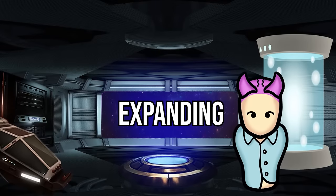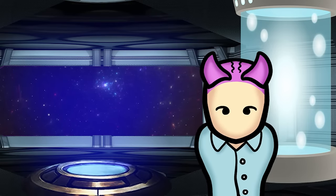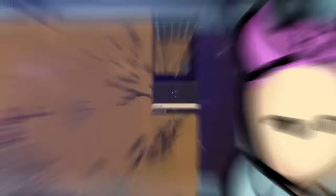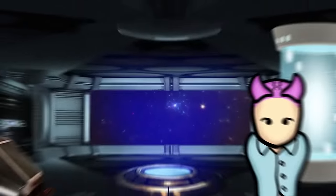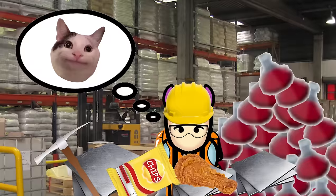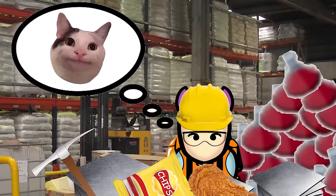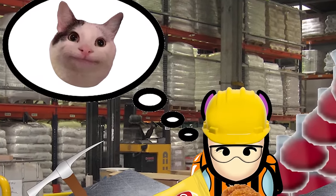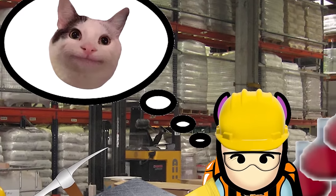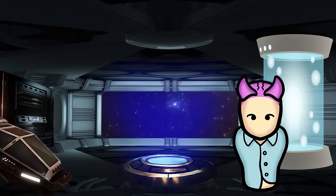Now that you've mined a bunch of ore, one drill and furnace isn't going to cut it for the whole game. Time to expand, with the main priority being crafting more drills. Move your cursor over the drill in the crafting menu — you'll notice two lists of materials: drill components and the raw resources necessary. You can ignore that first list for now, since the game allows you to directly craft a drill without making components first. It's still useful to know what components are needed, though, as you may have spare parts to use.